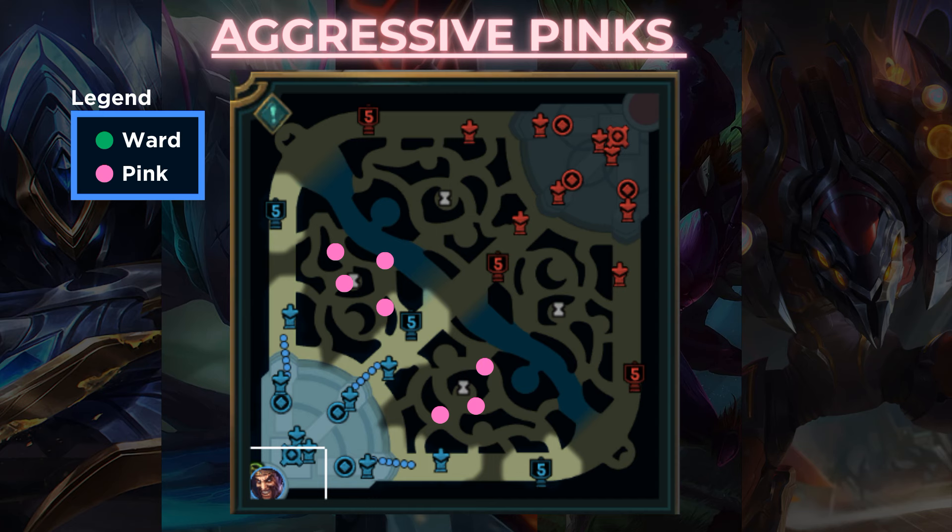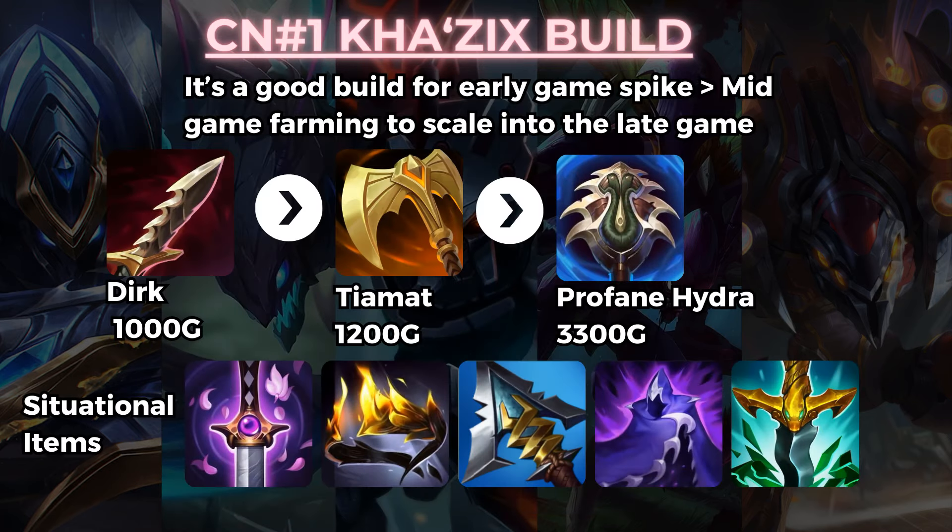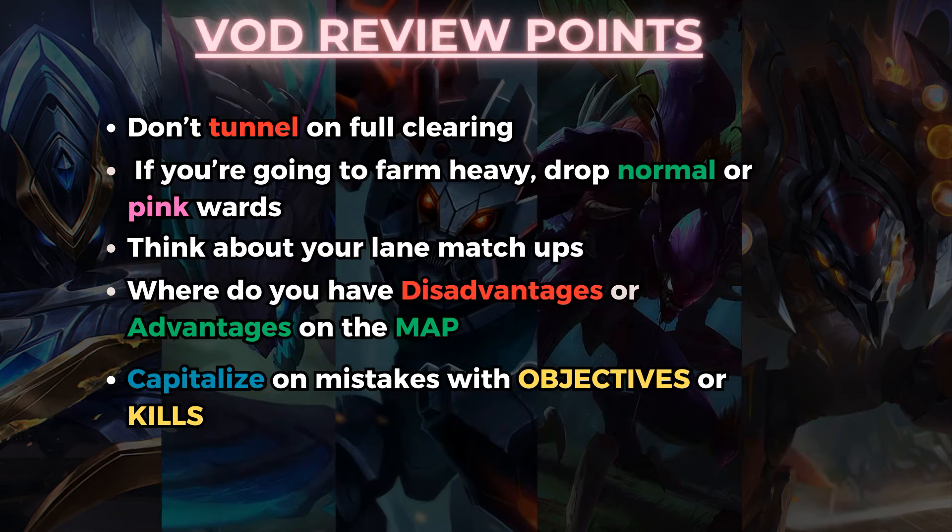Aggressive pink placements after your clear or when you want to invade give you a lot of information and allow very aggressive plays on the map. As an assassin, having information on enemy location is a huge advantage - you can catch them off guard and one-shot them when they least expect it. As for his build, it's not bad but I don't really agree with Serylda's Grudge after Profane Hydra. I think it's only purchasable if they have a decent amount of armor. Otherwise you should complete your Dirk item first and then look to build situational items afterwards. The tiamat-style item is good for farming the early-to-mid game transition.